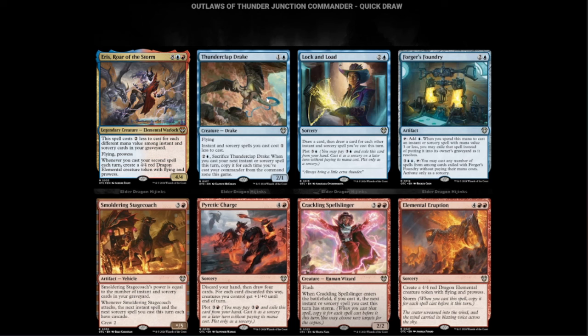We have Thunderclap Drake — blue and one for a 2/1 flyer. Instant and sorcery spells you cost one less. Two and a blue: sacrifice it when you cast your next instant or sorcery spell this turn, copy it for each time you've cast your Commander from the command zone this game. Then Lock and Load — blue and two, draw a card, then draw a card for each other instant and sorcery spell you've cast this turn. That's basically Storm for card draw. It also plots for four.